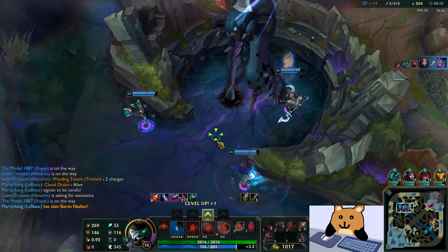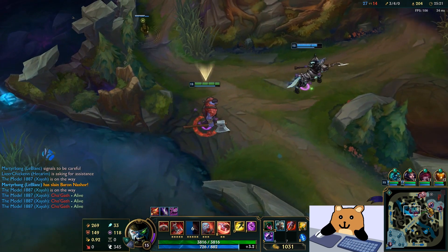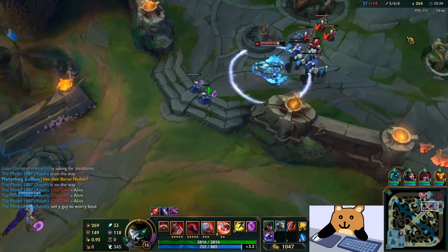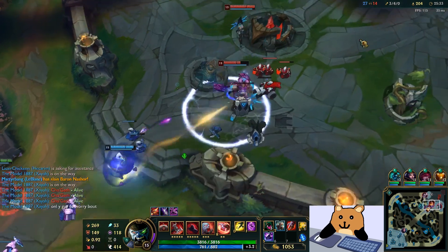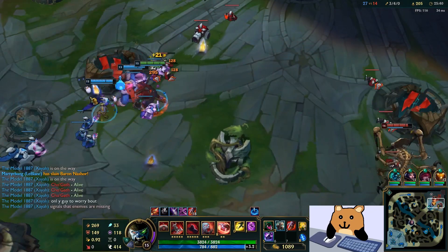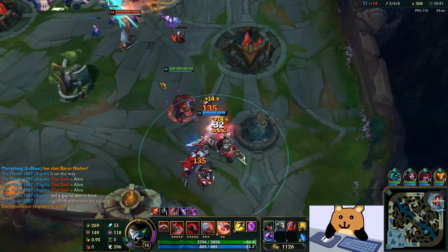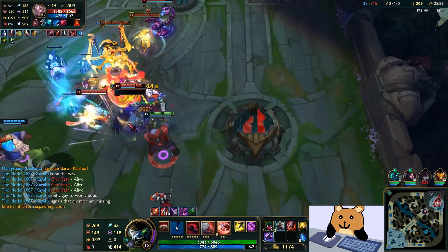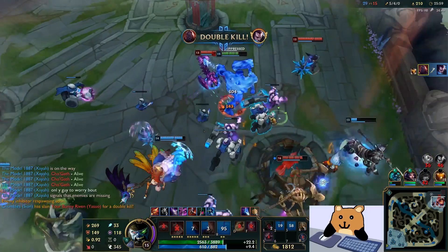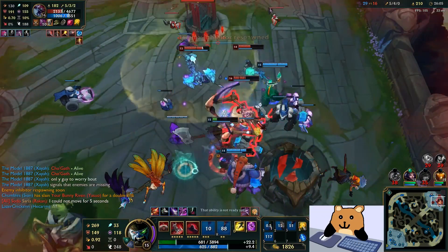Inting Scion is actually really good to play when your team is losing too, because you essentially pull people away from your team which helps your teammates catch up. And if they don't, then you just take towers, which also helps your team catch up in gold. So that's why this build is pretty consistent. Some games you'll have teams that just don't listen to you and don't understand macro at all, and those are the feels-bad games. But I literally got a double kill as Inting Scion.